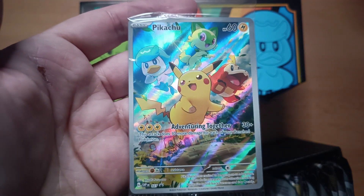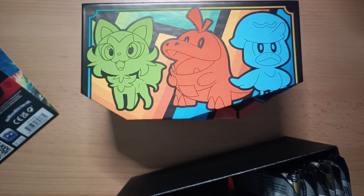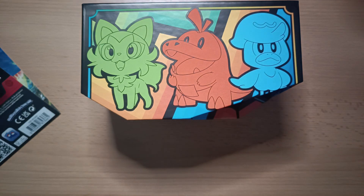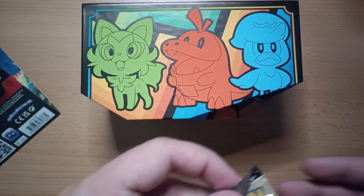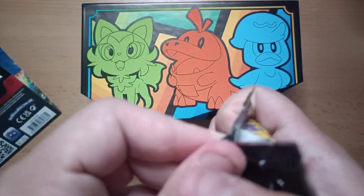Take a look at this beautiful promo card — it's Pikachu with the three starters. And away it goes. Next, we're gonna open up those beautiful booster packs, and let's hope we find anything good.